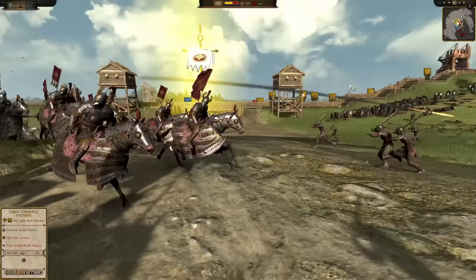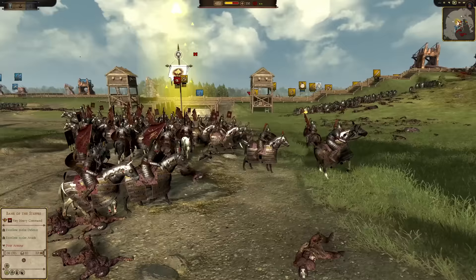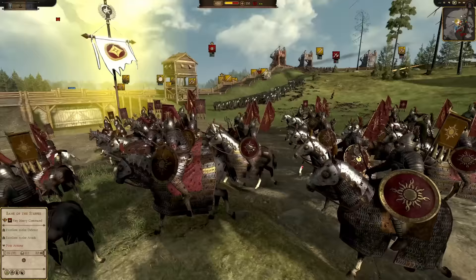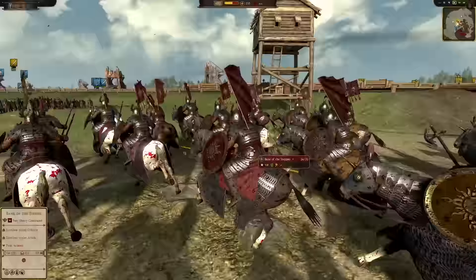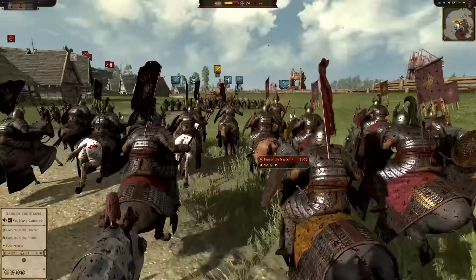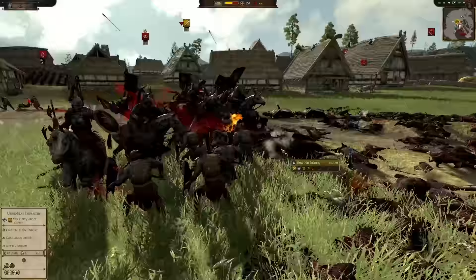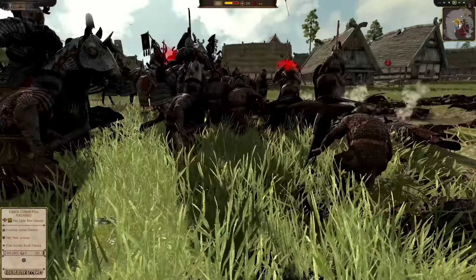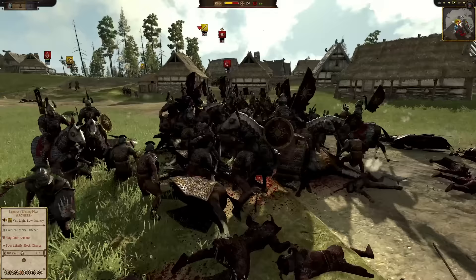Rune — amongst all the factions, Rune's got to be one of the coolest-looking factions. I would say they're right behind Isengard. I just love the aesthetic of Isengard — there's just something really cool about them. But Rune is right there. They also look awesome.